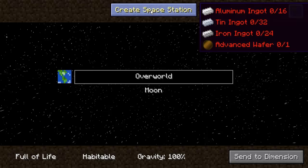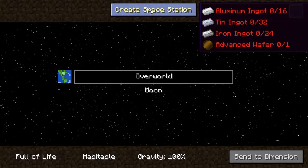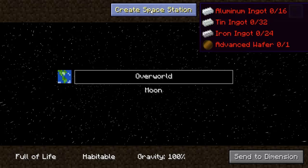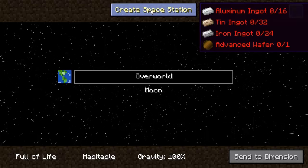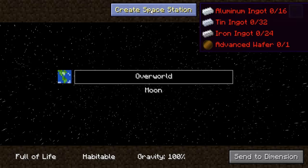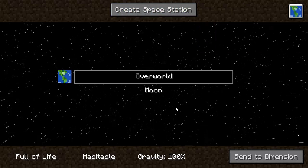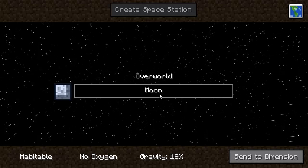And here we are - look: Create a space station. Let me take note of this. I need 16 aluminum, 32 tin, 24 iron, and 1 advanced wafer. Advanced wafer - we can't create a space station, it would be nice to, but our destination is the moon. Let's go.